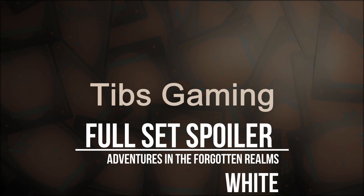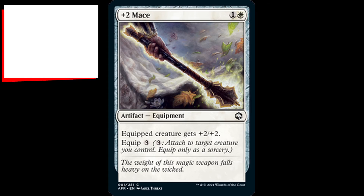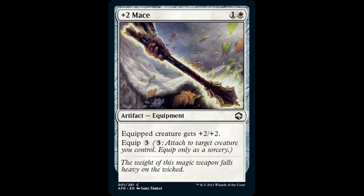In this video, I will be reading all of the white cards from the upcoming Adventures in the Forgotten Realms expansion for Magic the Gathering. +2 Mace is an artifact equipment for one generic and one white mana that reads equipped creature gets plus two plus two, and has an equip cost of three generic mana.